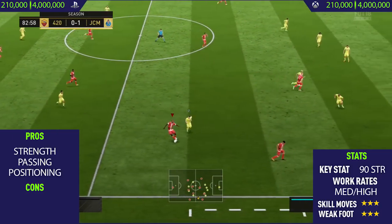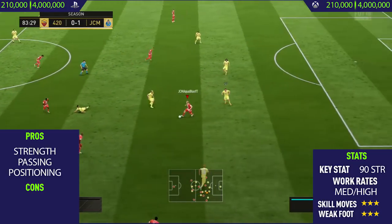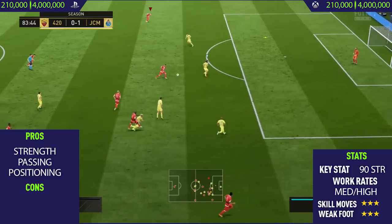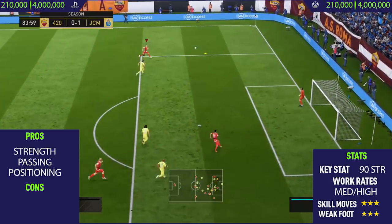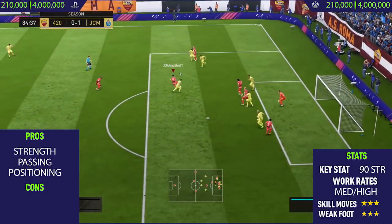The final pro I could find with this card was his positioning. This guy was always in the right position. He has high defensive work rates and medium attacking work rates, which in my opinion is the perfect work rates for a defensive-minded midfielder. That pass was really good — we get the ball back on the edge of the box.